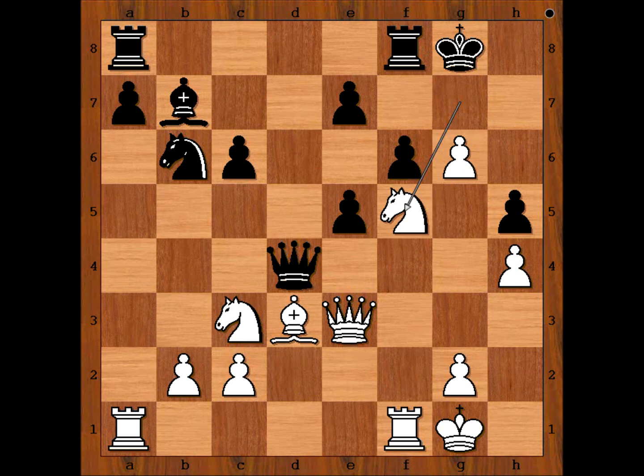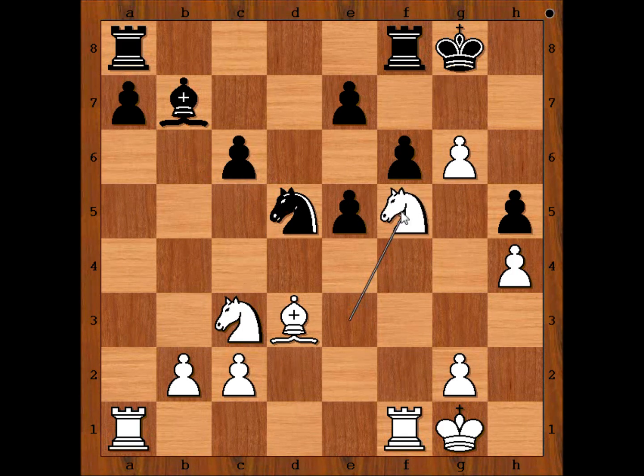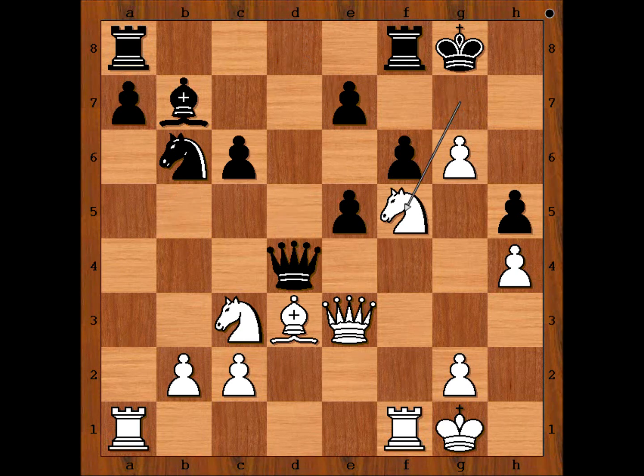A possible continuation is queen takes queen, then knight takes queen. Note that white is a piece up. Knight to d5, then knight to f5 with the idea knight takes knight, and then knight takes on g7 check. Perhaps rook from f to e8. Now knight takes knight, pawn takes knight, bishop to b5 attacking the rook, rook from e to d8 — a very logical move. Knight takes on e7 check, and after king to g7, white has two plans: rook to f3 and then rook to g3, or another idea is rook to a3, c3, rook to c7. But black had enough and resigned in this position.